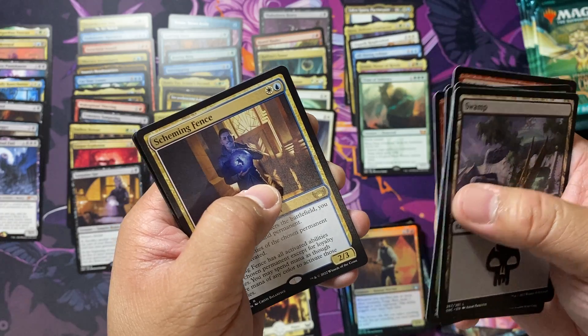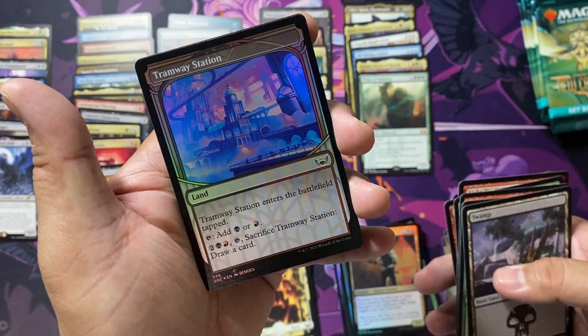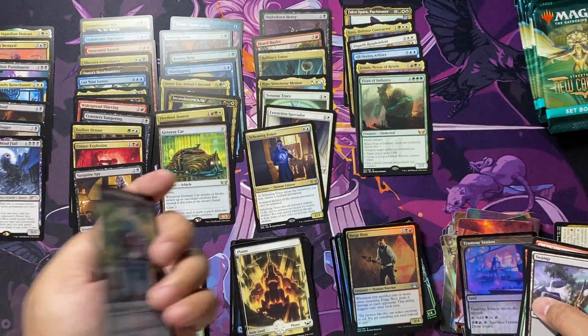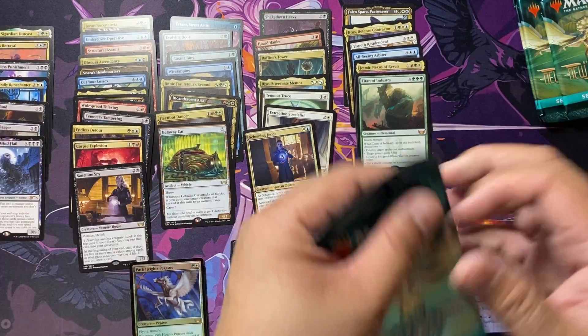Capo Charm and Scheming Fence with a foiled Tramway Station. I was hoping that could have been potentially a foiled Triumph.